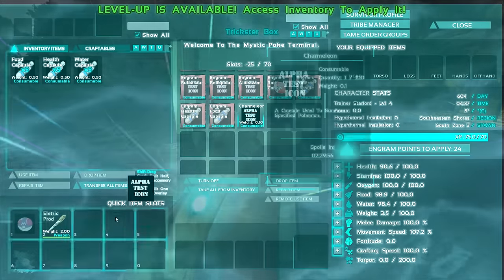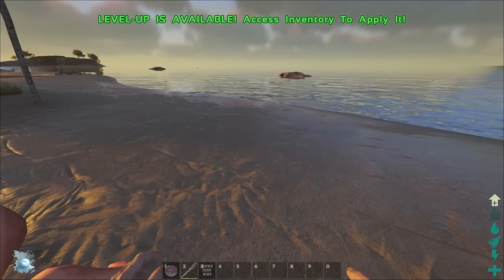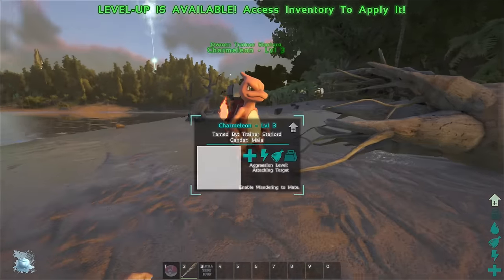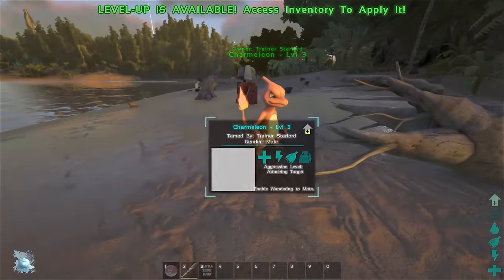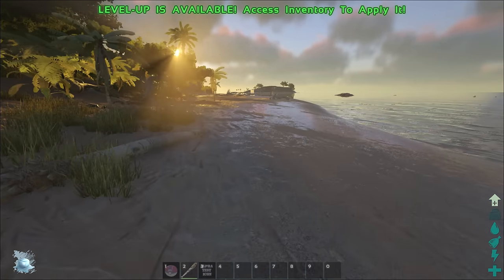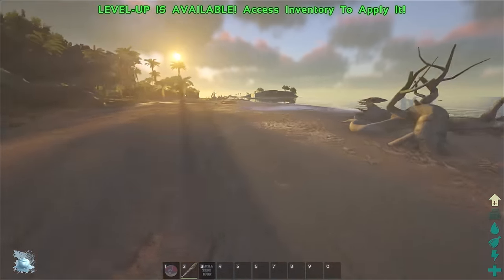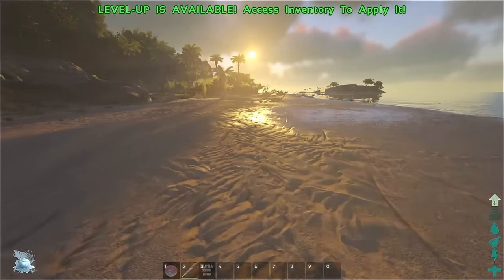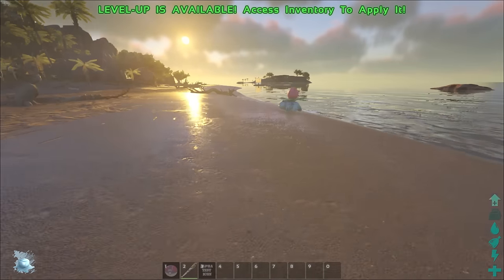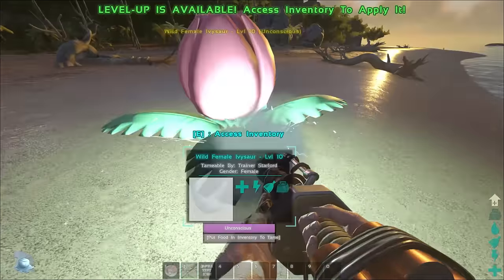Here we have our Charmeleon. This is our first ever Pokemon together, guys. We're going to press 3 and here he is right here. Look at him - that is absolutely gorgeous. Now, with every Pokemon in this game, they do eat meat, prime meat, all of that kind of stuff. So what we're going to have to do now is find some Pokemon on the beaches that we can either tame or kill. Normally we would start off with some Bellsprout, but over here I can see that we have an Ivysaur.